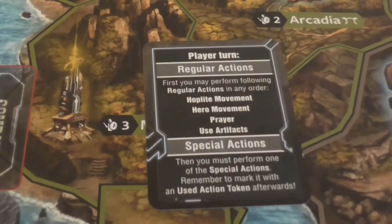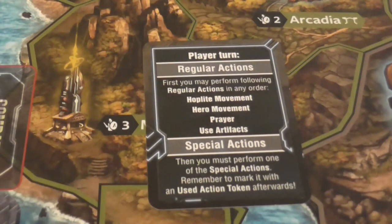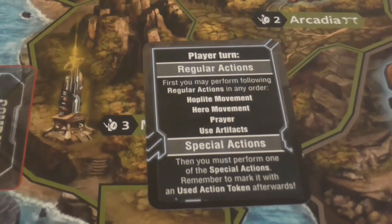Once all players have placed their hero and their starting hoplites, the last person who put down their hero and hoplites becomes player one, then you carry on going left around the table. Once each player has had their turn, each player turn consists of regular actions and special actions.